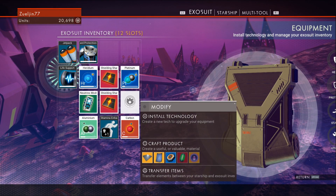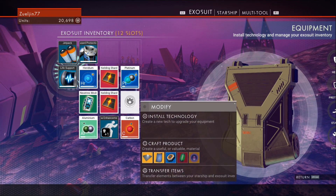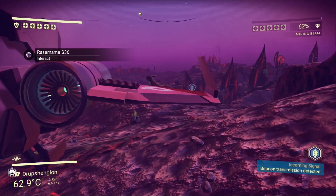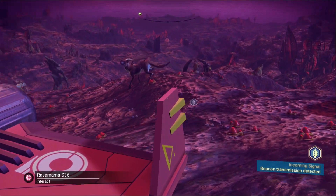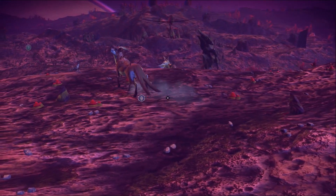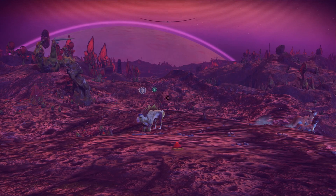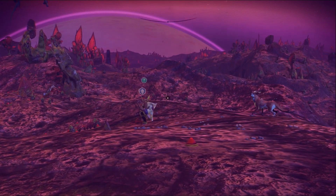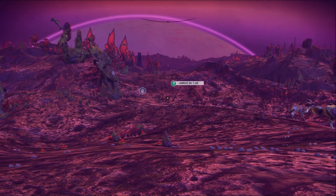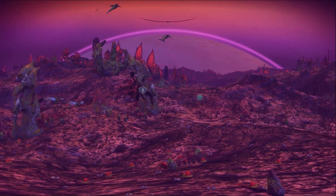You can modify and install technology by pressing X - there's a bunch of stuff we can craft there. Oh, look at this thing - is it hostile? Oh don't get scared buddy, you are so cool looking! What is that over there - is that where the beacon is? There are flying things too - look at those things! This place is alive and kicking.